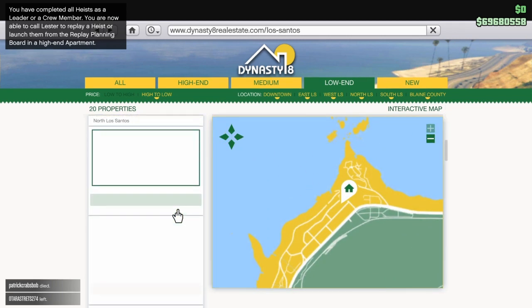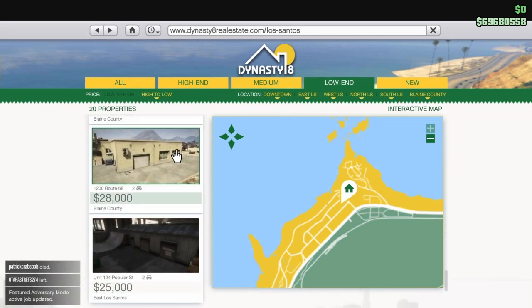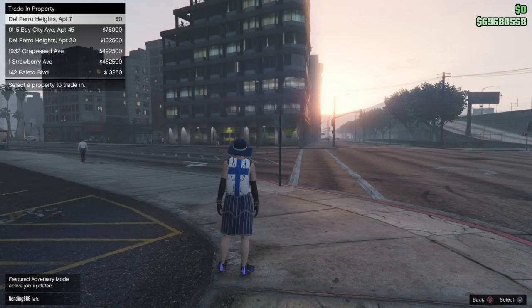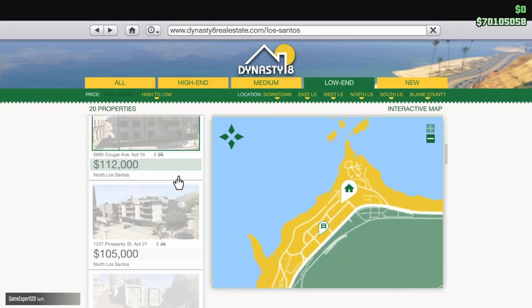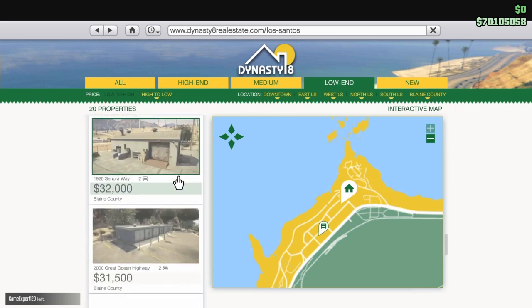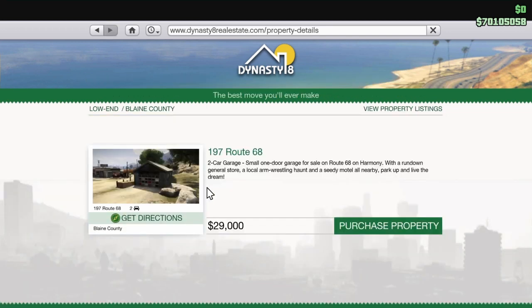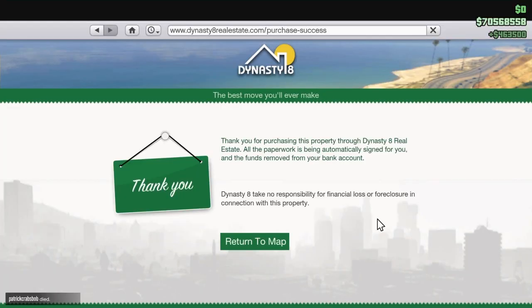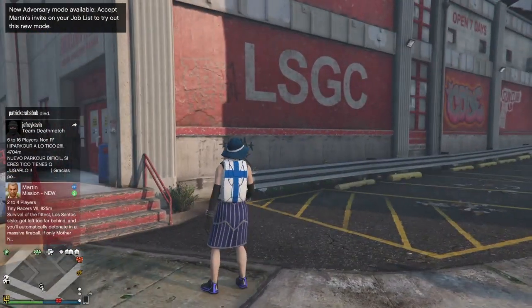Now just select the next cheapest property and put it in the next slot — 420,000. Then go back and buy the third cheapest property and put it in the third spot — another 420,000. As you can see, we made about 1.5 million. Once you get used to this glitch you can just rinse and repeat — it doesn't take very long at all and you can make some serious money, so do it while you can.